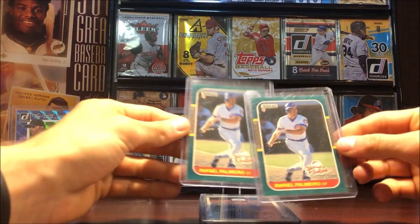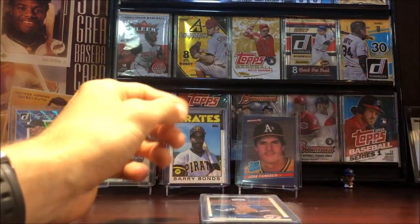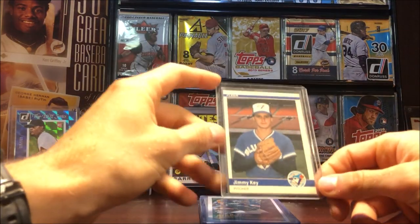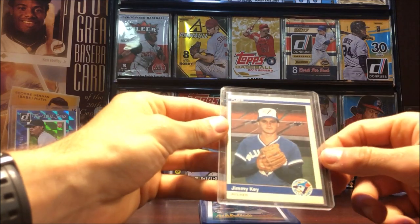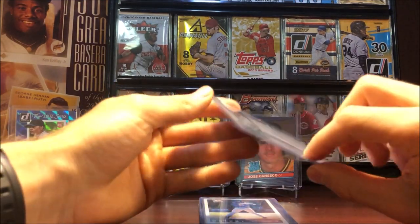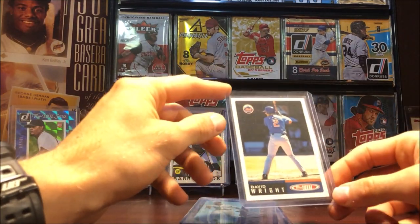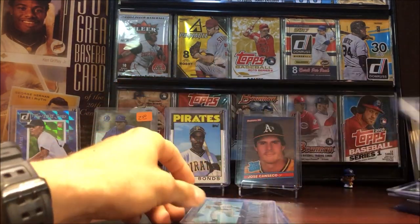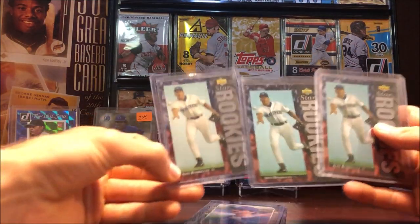More Rafi's — this one is from 'The Rookies' set though, so at least we're changing things up a bit. Jimmy Key rookie from Fleer Update. Josh Donaldson rookie from Topps Update. David Wright rookie from 2002 Topps Total. Alex Rodriguez star rookies from 94 Upper Deck.